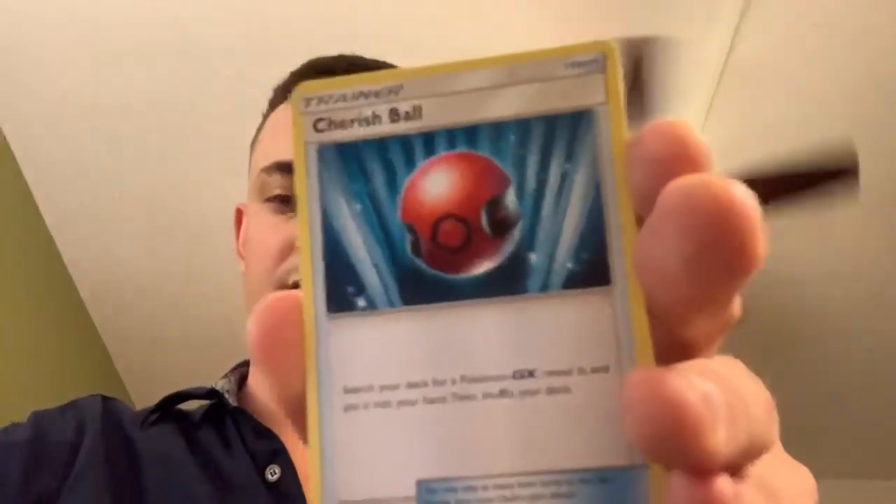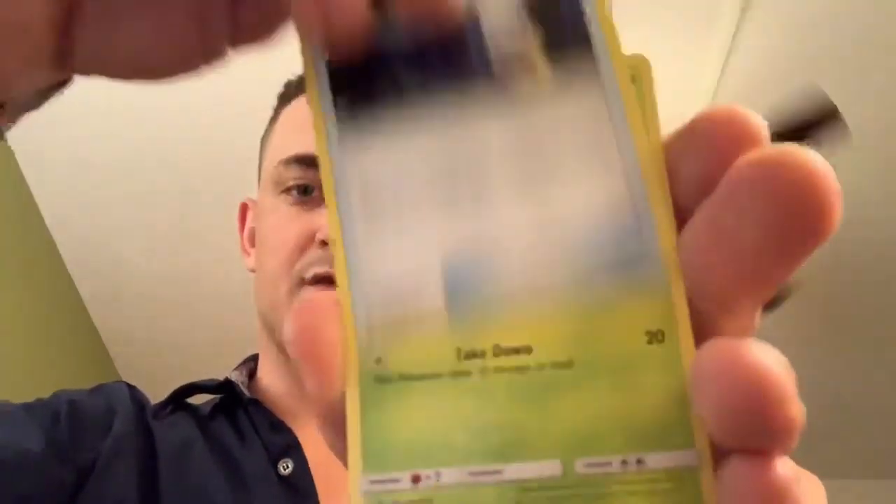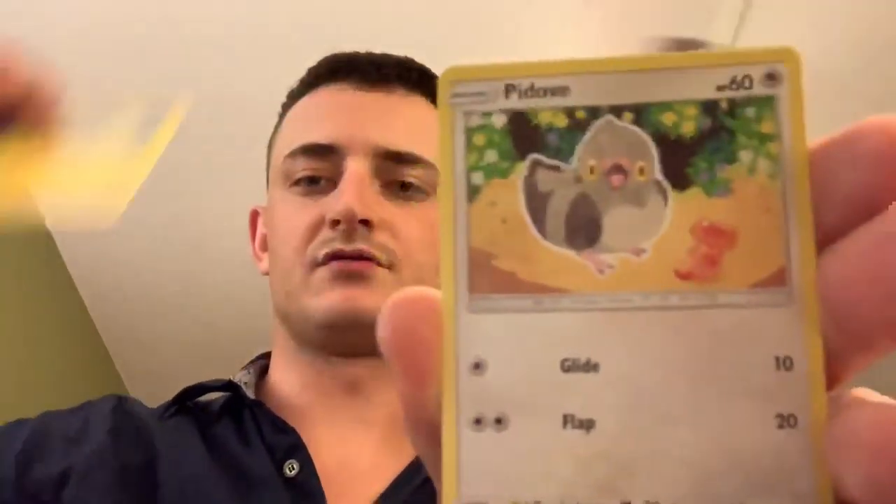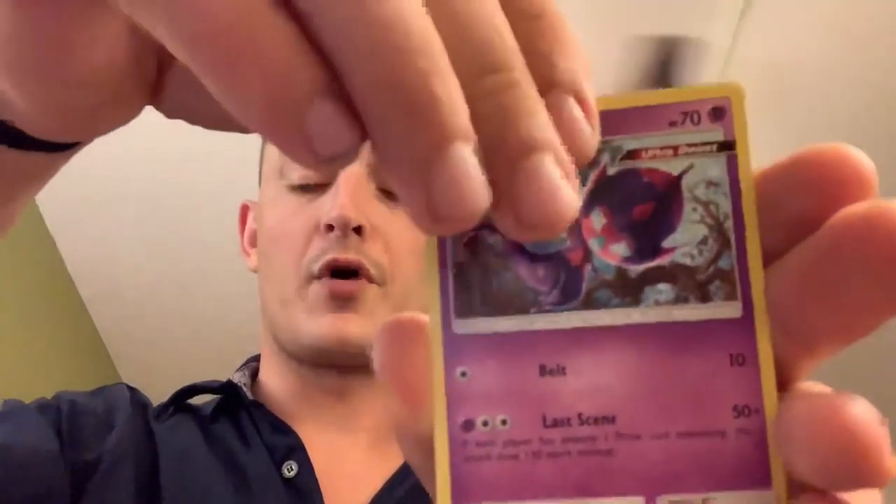All right, back into Unified Minds. Code card. Here we go — Gabite, Cherish Ball, Tag Switch, Karrablast, Own Edge, hashtag OG Pikachu, Poipole — reverse Tynamo and Electross holographic rare! Very nice. Trying to get that shimmer in there — there you go, very very nice. Unified Minds has been kind to us today with a hyper rare pull and a holo.